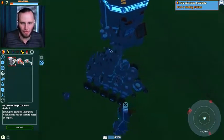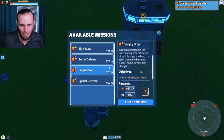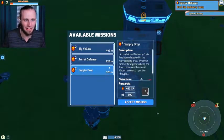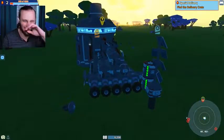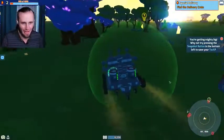We have our battleship ready for deployment. Let's click on the mission tab. Is this a supply drop? Special delivery — find the delivery crate. Accept mission. It is 460 meters away in that direction over there. Let's do this — let's grab our batteries, let's grab our solar generator.